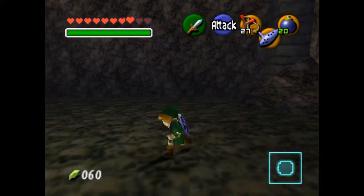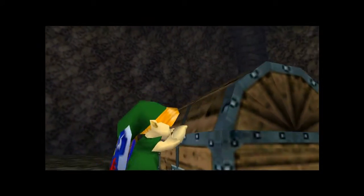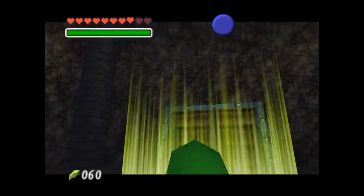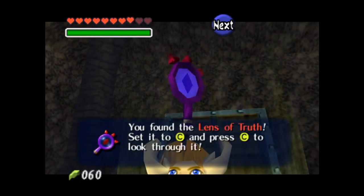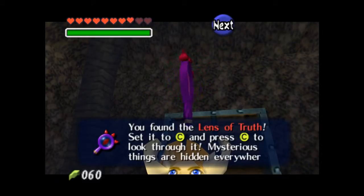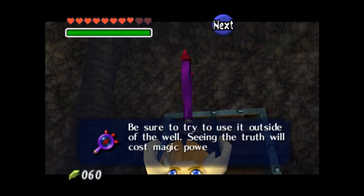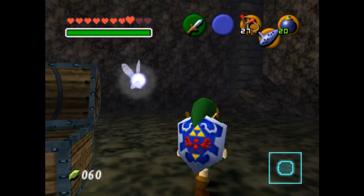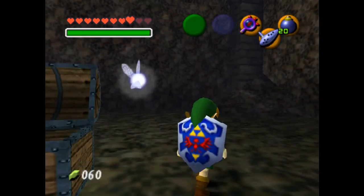So he's a little freaky. Open this chest and we will receive the Lens of Truth. You found the Lens of Truth — set it to C and press C to look through it. Mysterious things are hidden everywhere. Be sure to try and use it outside of the well. Seeing the truth will cost magic power, so press C again to stop using it.